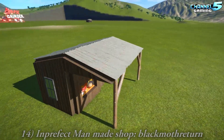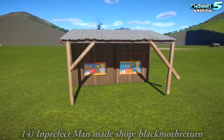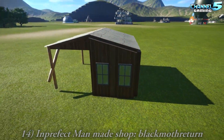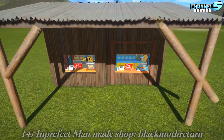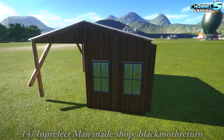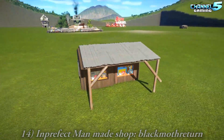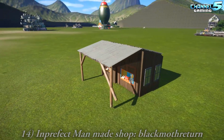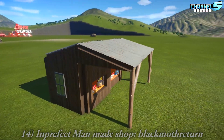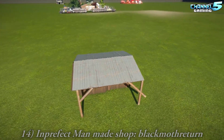Imperfect Man-Made Shop by Black Moth Returns. It's definitely imperfect — that's a little off, but you know what? The name fits — it's apocalyptic, you throw together what you have. I think you need some weeds and clutter — trash bags, garbage cans, stuff lying around. Even make the roof a little bit crooked, like it's patched up. A couple of tires leaning against the building.